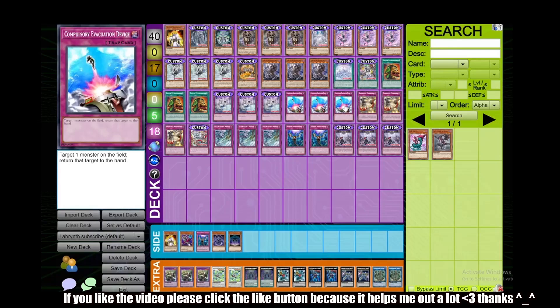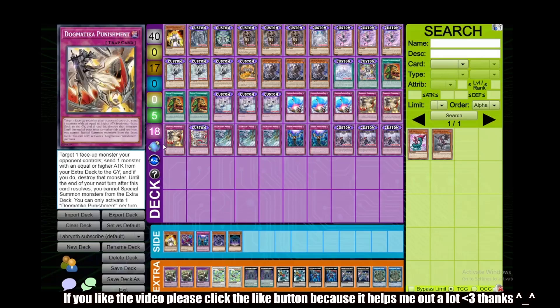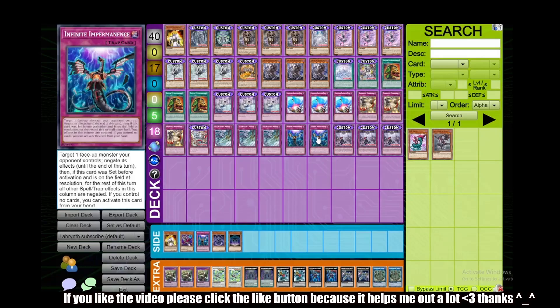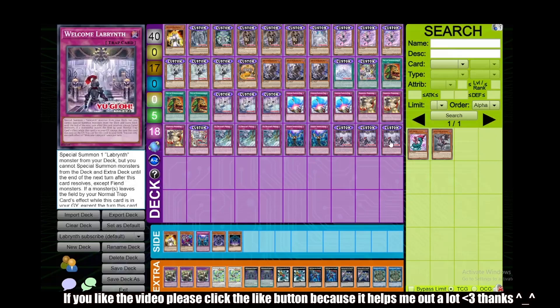We have Triple Compulsory Evacuation Device, which is just targeting removal that is non-destruction. We have Triple Dogmatica Punishment, one Fair Welcome, Triple Ice Dragon's Prison, and double Impermanence — you could bump this up to three, but it's non-destruction, just effect negation, so it doesn't interact with the deck in the most amazing way. But it is a hand trap and you probably want some insurance going second. Going second you probably want to side in the Gamma package and play Triple Impermanence. And we have Triple Welcome Labyrinth, which is probably the best trap in the deck — it special summons a Labyrinth monster from the deck.